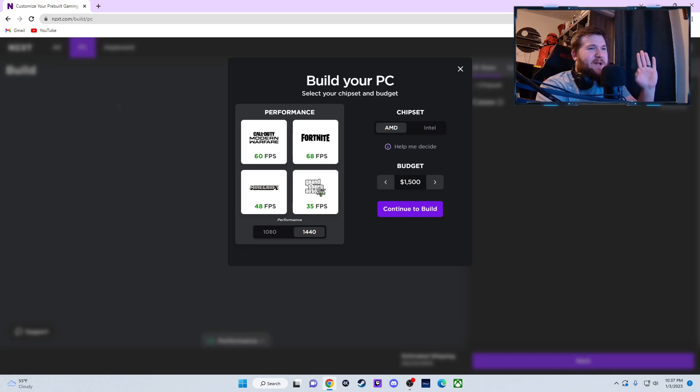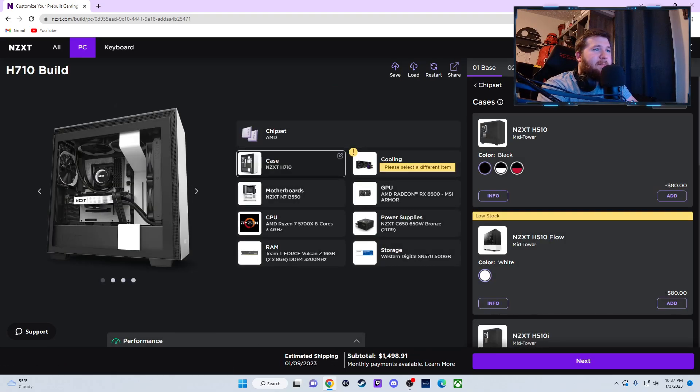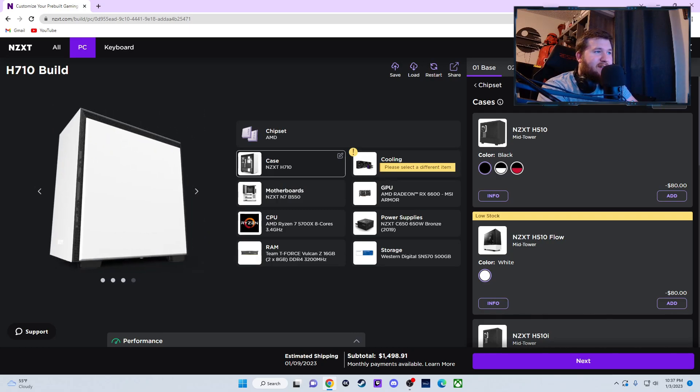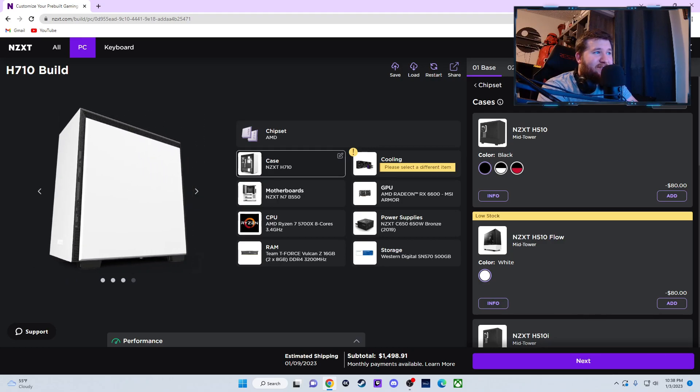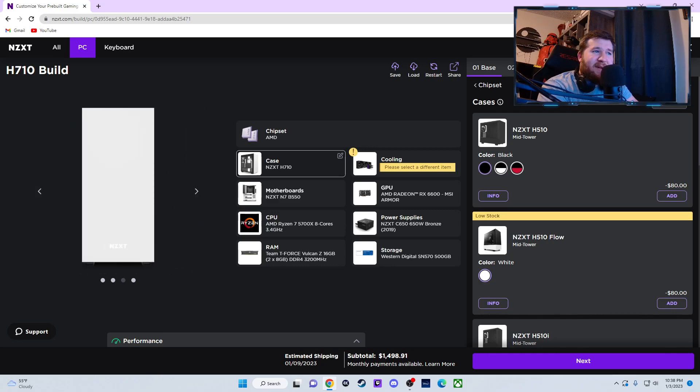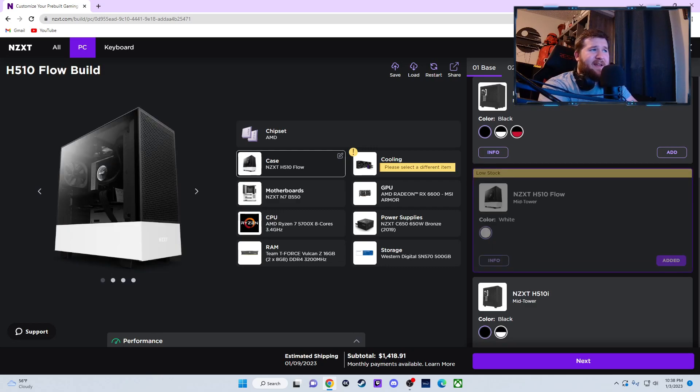Anyways, we're just going to jump into it — we're going to go AMD. Out of the gate you can see a couple of things we can change immediately. This case right here has basically no airflow — there's just a little strip — and I don't care for that. We can save 80 bucks off the bat and get a better case.